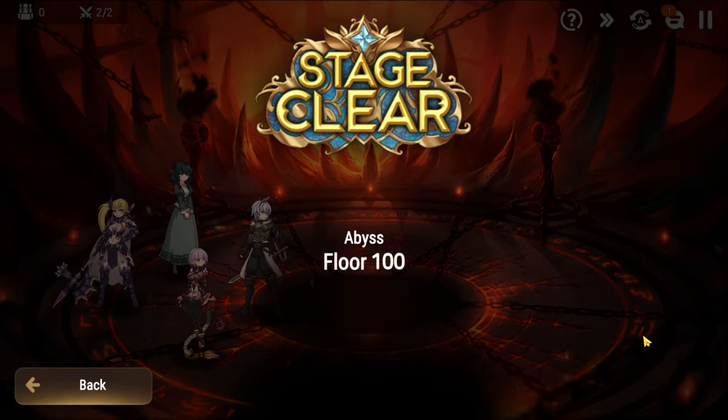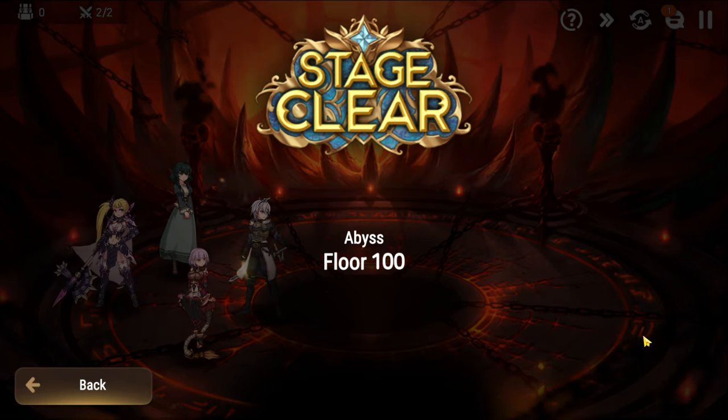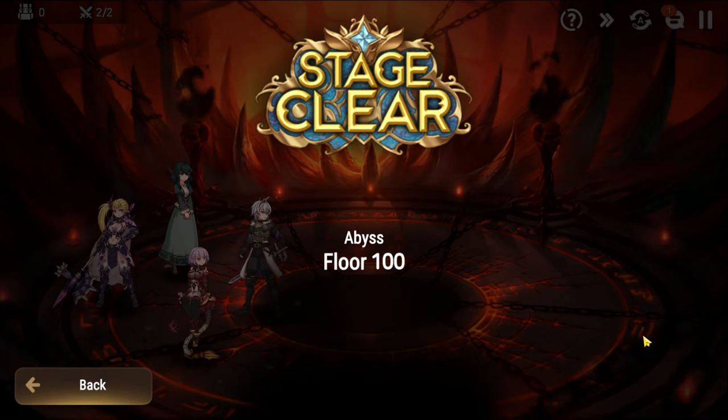Some of the floors ahead — like Abyss 102, 105, 109, and 115 — are very difficult late-game content. Even if you're a newer player I'll try to make it as accessible as possible, but just know that some strategies may require harder-to-unlock characters such as Savior Odin, or specific 5-star characters or artifacts. Hopefully this guide has been helpful. If you have any questions let me know in the comments below, and I'll see you in Abyss Floor 101.